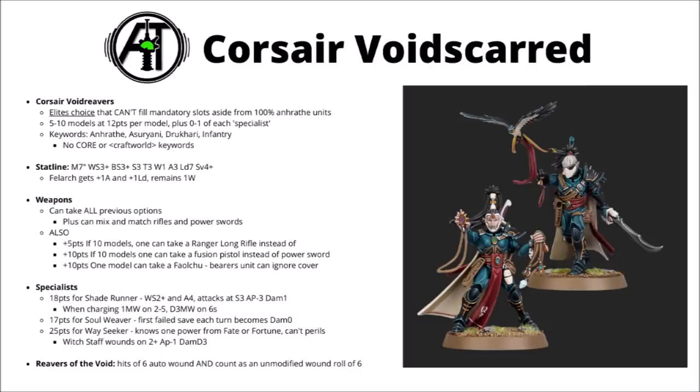They get 3 extra options which remind me of the Orc Commando upgrades — fun little options but locked to bigger squads and not exactly efficient for the price. For 5 points, one can take a Ranger Long Rifle, but 17 points for one sniper rifle is quite underwhelming, though if you roll a 6 to hit you'll get a 6 to wound as well. For 10 points one model can take a Fusion Pistol instead of their Power Sword — a shame to give up decent melee though you get a cool dual-wielding model. Finally, one model can take the Fowlshu bird for 10 points, whose abilities apparently allow the bearer's unit to ignore the benefits of light cover for enemies.